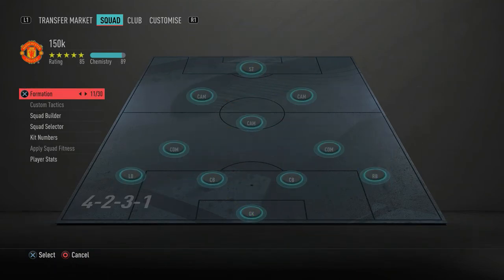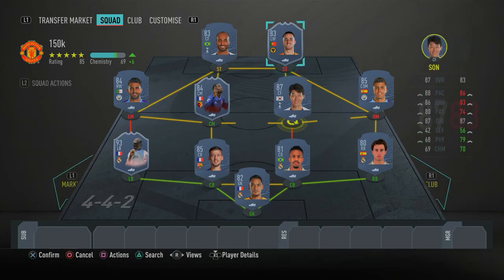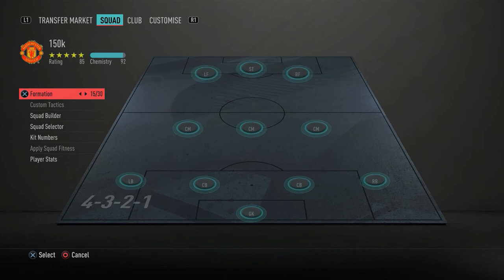That's the full 150k team, but we're not done — I'll show you what formation to switch to in-game. I recommend two options. Formation number one is the 4-4-2 — I've been using it a lot recently and I think it's very overpowered. In this setup you'll have Son and Lucas up top, Mahrez at right mid, Jota at left mid, Doucouré and Fernandinho as the two center mids, and the defensive lineup stays the same. Switch to this in-game so chemistry isn't affected.